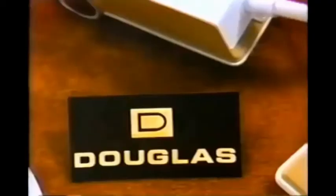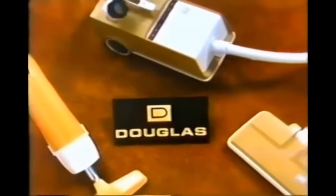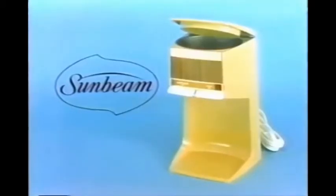New players on Gambit receive some very nice gifts. Kenny, what do we have today? Two great vacs from Douglas: a deluxe twin vac with motorized canister and rug tool, plus the lightweight two-speed power broom for quick pickup jobs. Douglas helps you clean it all, and the Sunbeam Hotshot Beverage Maker makes two cups of real brewed drip coffee or heats water for snacks in just 90 seconds.